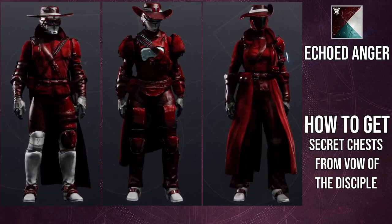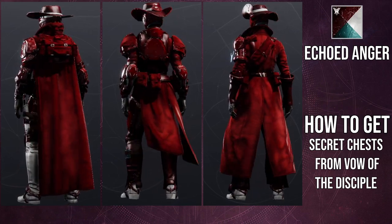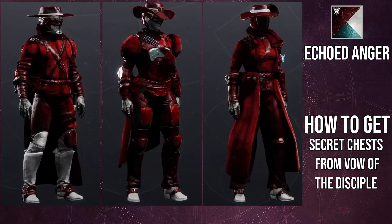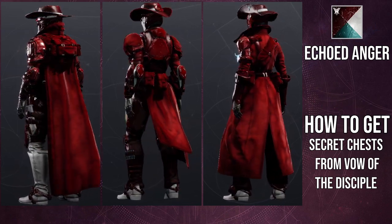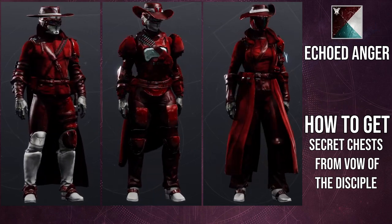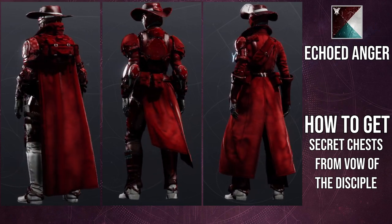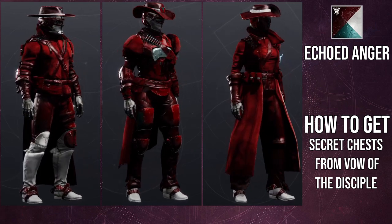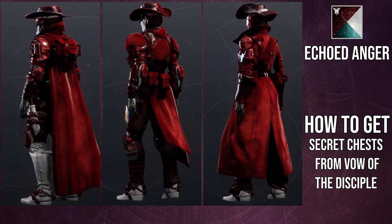The cool thing is Echoed Anger is completely shadering everything, so a lot of the designs from the Tex Mechanica logo for the cloaks — basically all of the cloth for the class items and the chest piece for the Warlocks is just all colored. Overall I think the shadering is fine. It could be better, but it could definitely be worse. Specifically, I'm looking at the boots for the Hunters — that's the worst case scenario for me, just because it is taking a lot of the off colors for Echoed Anger.